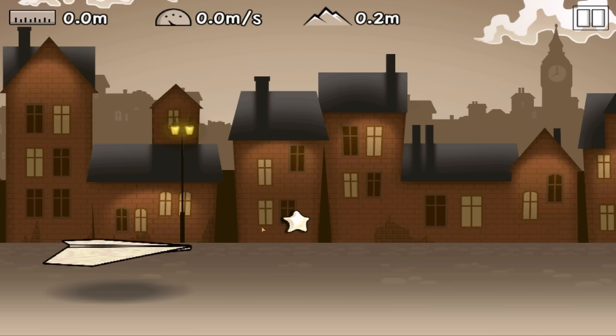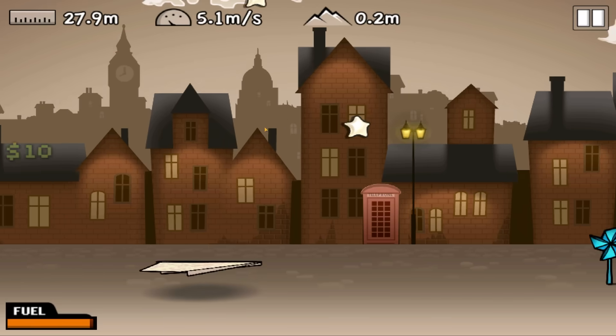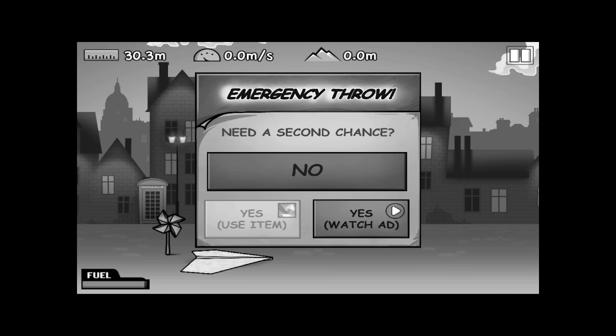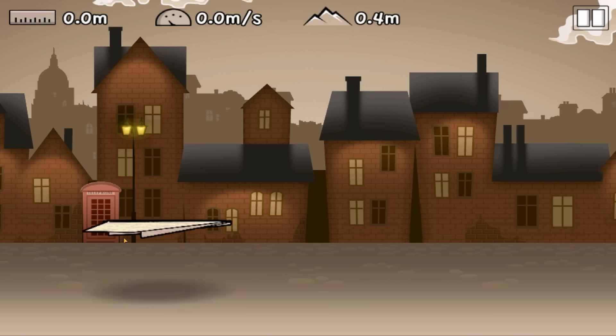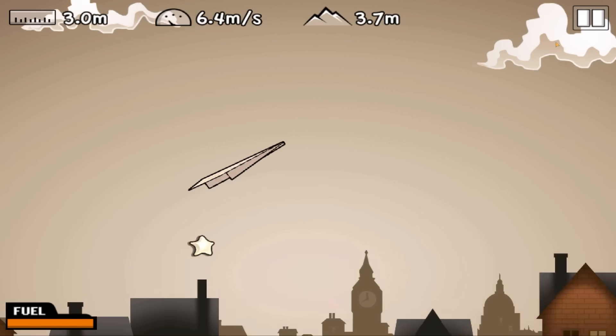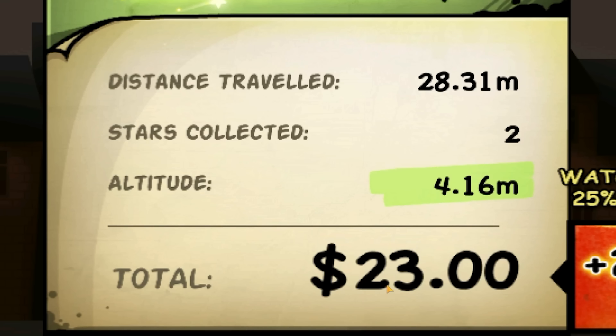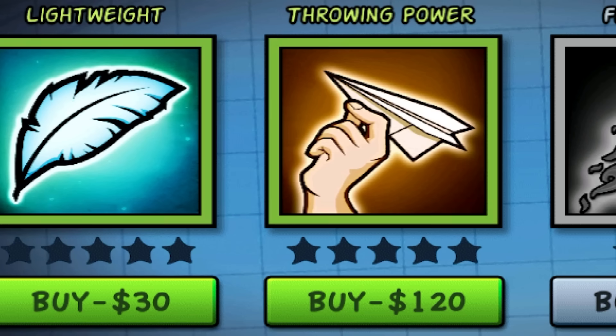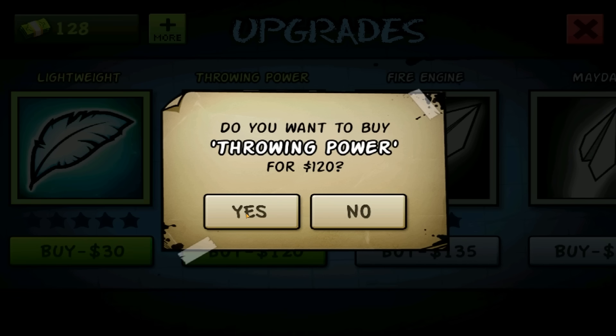Since there's a star there I want to throw through that. Annoyingly I'm playing this on an emulator and you've got to tilt your device. I've tried tilting my entire PC but nothing happened. So this time we're going for the diagonal approach — the 45 degree. That looked pretty good. We only got 23 quid that time. Still in the shop, we're going to improve our throwing power. It's going to cost 120 of our 128 quid. I think it's worth it.